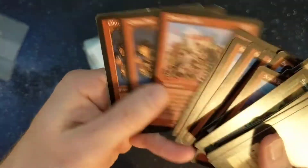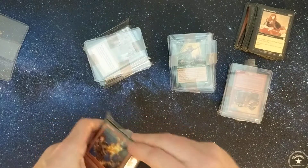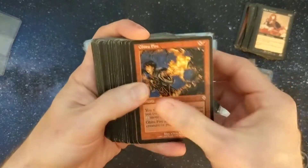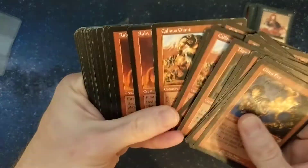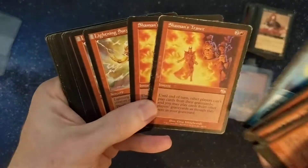Maybe some uncommons in here, and then there's going to be a little bit of something else hidden in here — just a small surprise, nothing big.